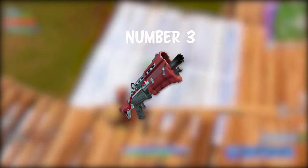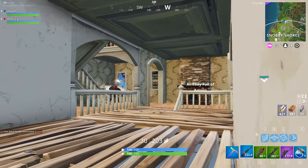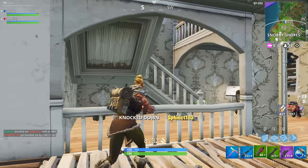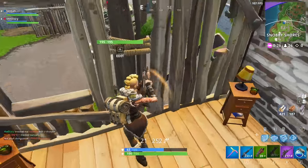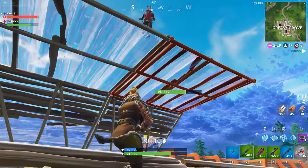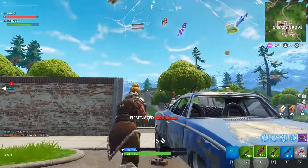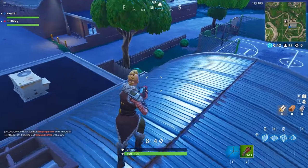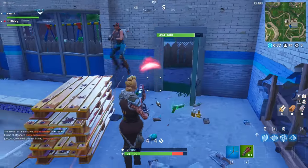The Tactical Shotgun takes the number 3 spot because it's a versatile and very easy to use shotgun — a potential one-hit killer if aimed right at the head and all bullets hit. What makes this weapon deadly is its rate of fire. It's the fastest shotgun in the game and it has an ammo capacity of 8. You can take the shotgun into a fight knowing you won't have to reload if you miss a few. It would be tough trying to win a battle close up against someone with this shotgun.